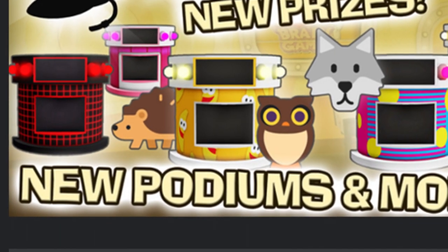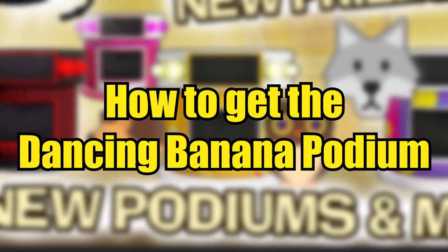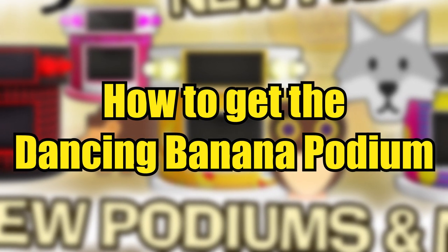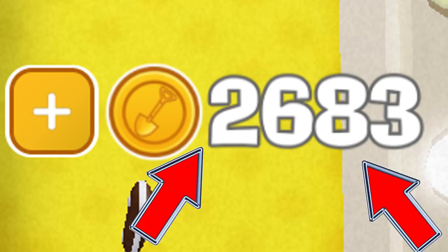You've seen it on one of the thumbnails for the game — here's how to get the dancing banana podium in Shubbleware Spring Game. Step 1: collect or buy 1000 coins.